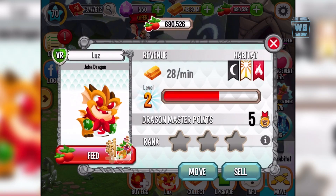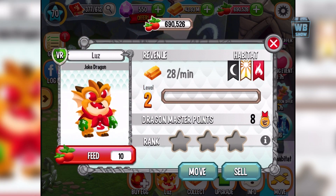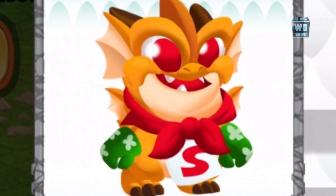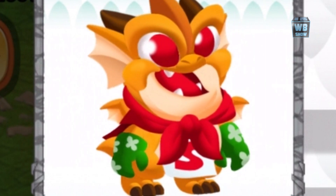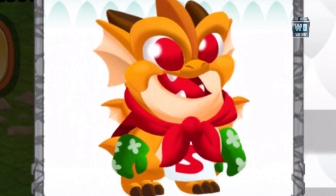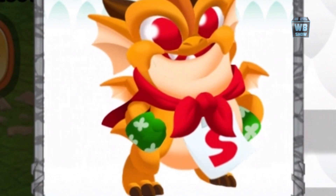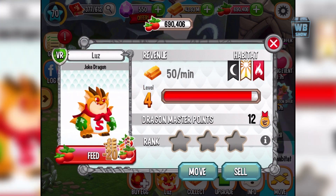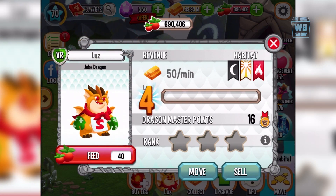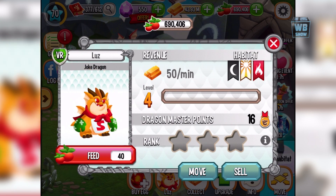What I'm gonna do is feed it, so this is what it looks like at the beginning form. This is dubbed the joke dragon and it's available for you to get. I'm waiting for it to do something so I can feed it. He's shining there. So what we're gonna do is breed it together.